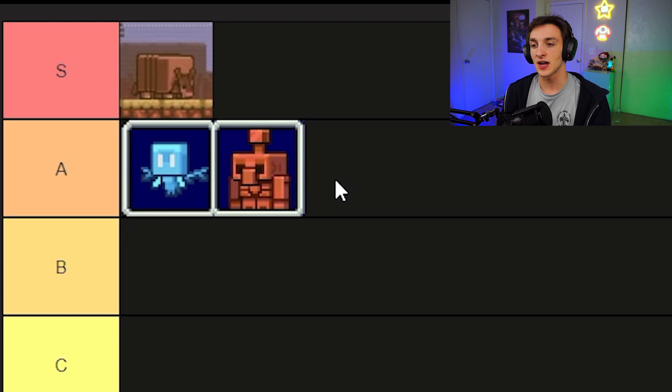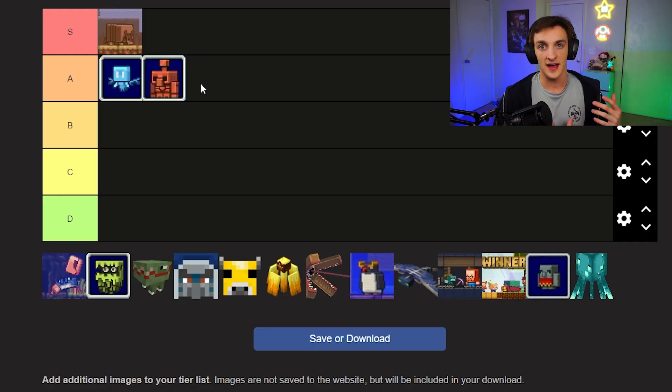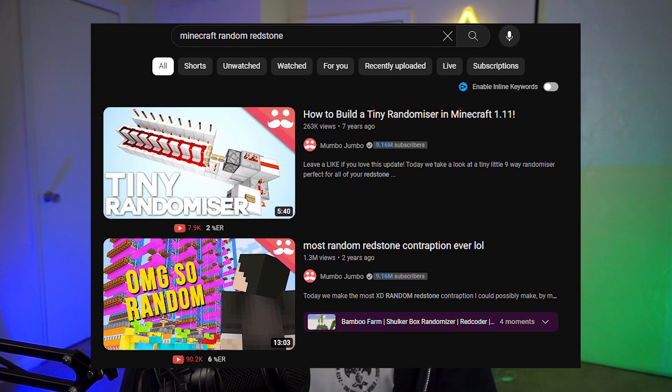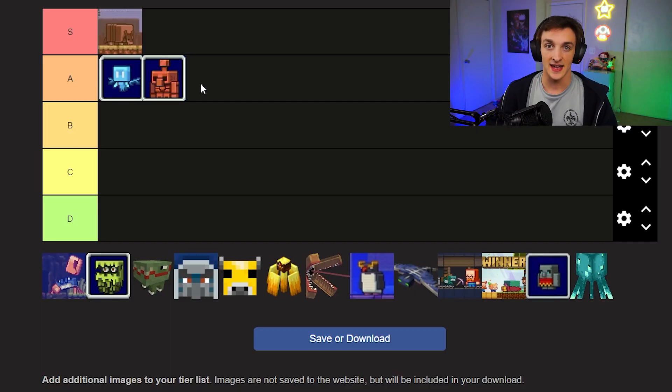The Copper Golem I would say is also A tier. I'm not sure if it's quite as good as the Allay, but I like the idea of having a much simpler way to do randomness in redstone. You can do redstone circuits for it, but having a clearer way to do random circuits for a newer player without looking up ten tutorials is great. And it's really cute — it oxidizes over time. I love that.